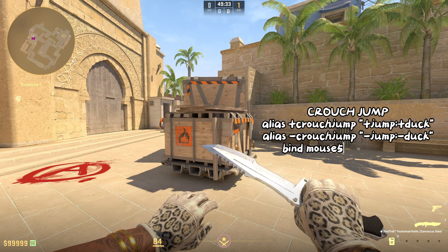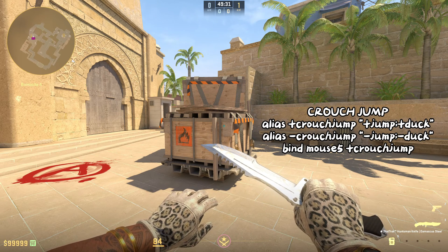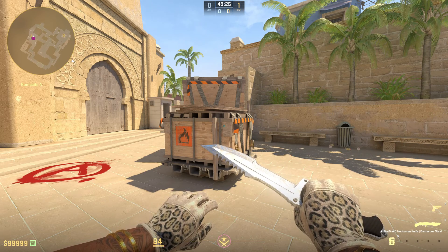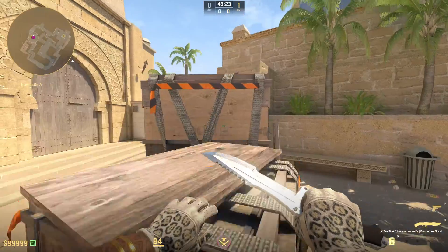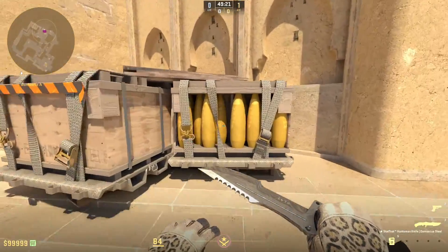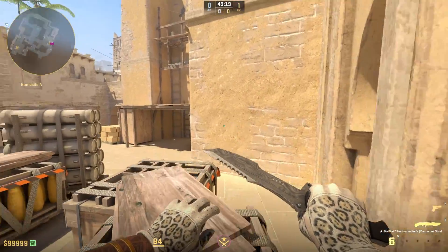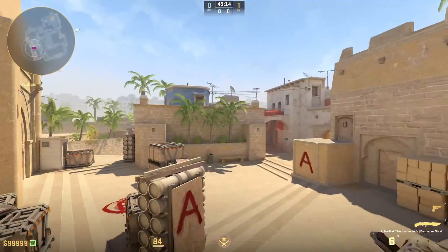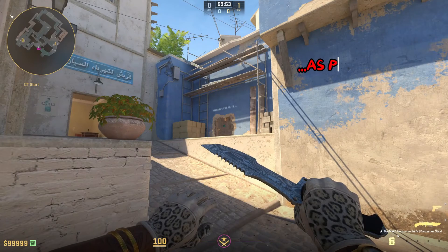The final command is going to be for a crouch jump. This basically binds your jumping action and your crouching action to the same button. This makes it a lot easier to do jumps very consistently — you cannot fail these with this bind. It also makes it easier to do stuff like this.